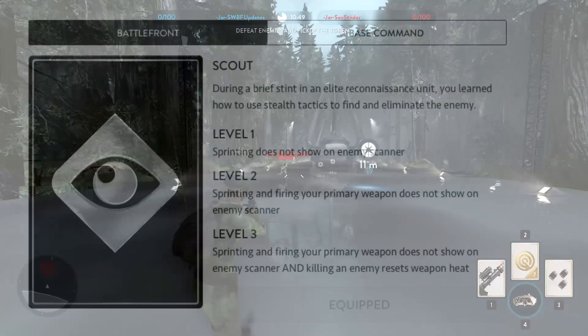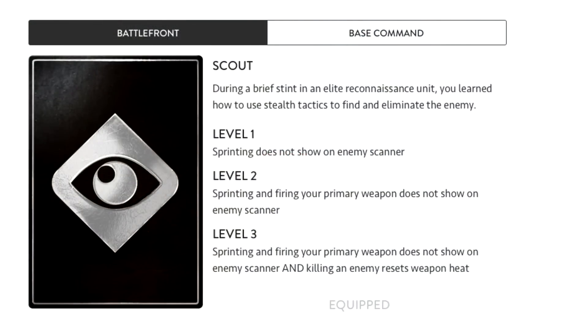However, if you use the scout trait you will remain invisible even when sprinting at trait level 1, and at trait level 2 you will actually remain invisible even when shooting, so if you know that you will be doing a lot of flanking the scout trait can be too much help.